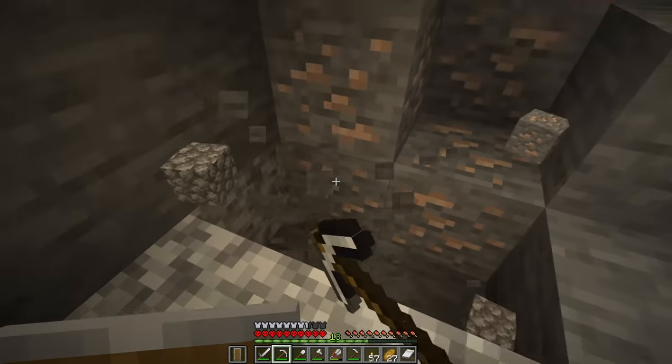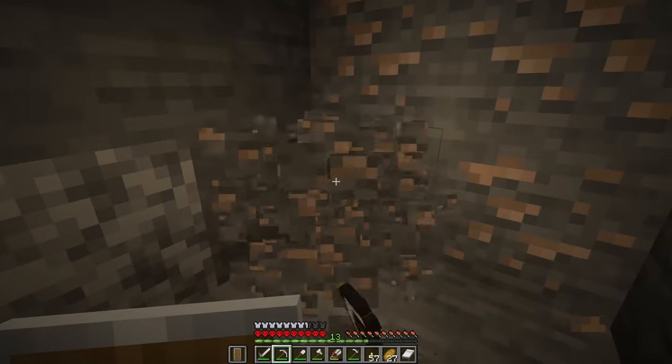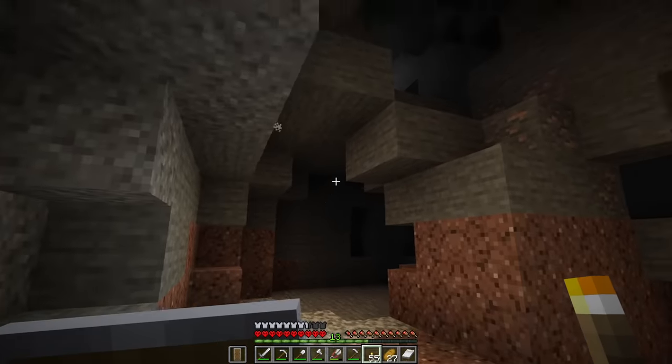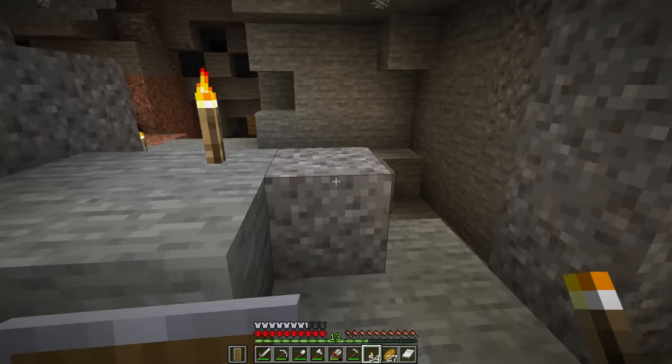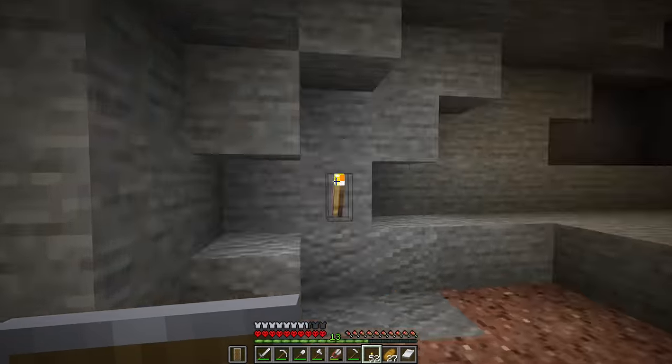Plenty of things can kill us in here — from lava to falling to our death. There even is an entire abandoned mine shaft down here. Of course there would be cave spiders — of course there's going to be a cave spider spawner in my mooshroom island.